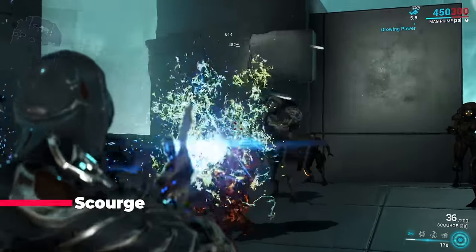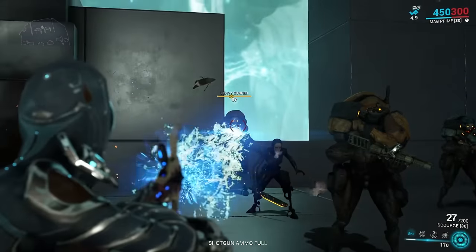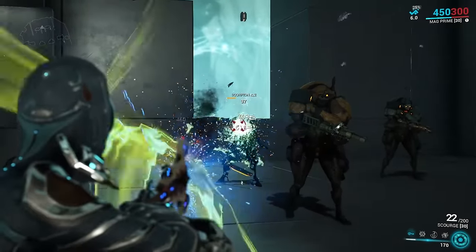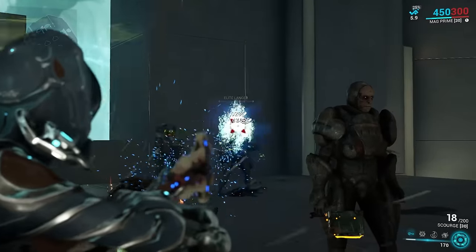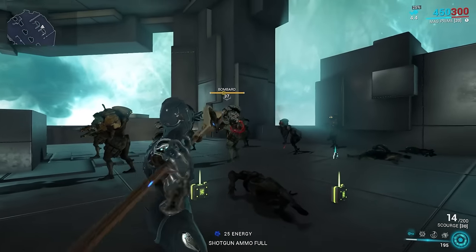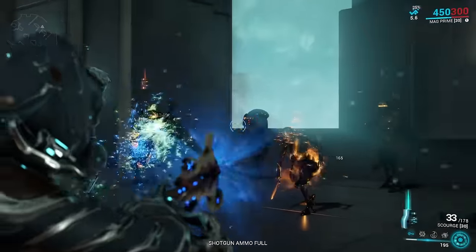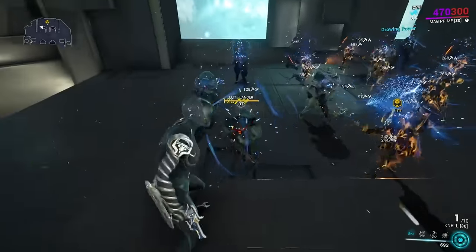Scourge: this is our first double-staged weapon, which means it will get a lot more status effects. It has two innate polarities which allow for an amazing build without any forma. Additionally, being a spear gun means you can throw the weapon — not exactly a damage tool, but hey, easy headshots.